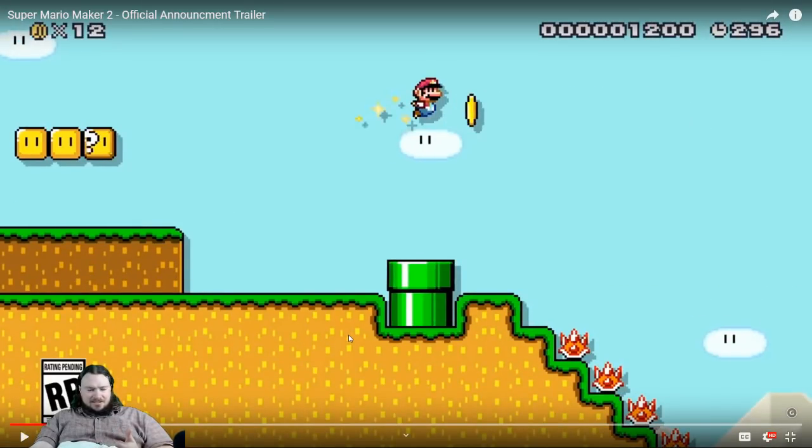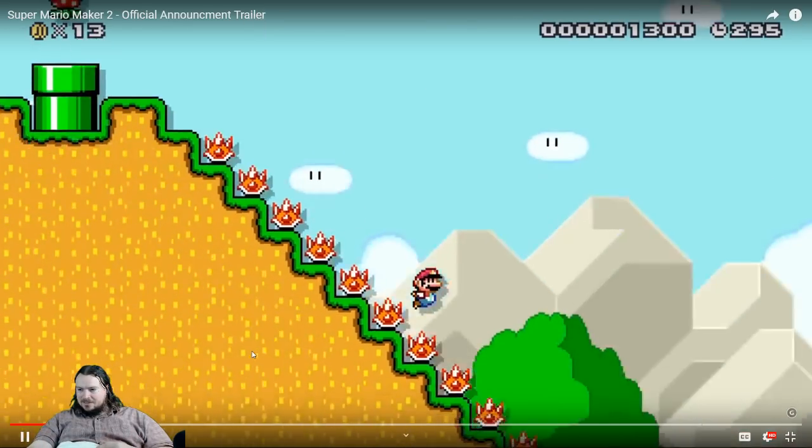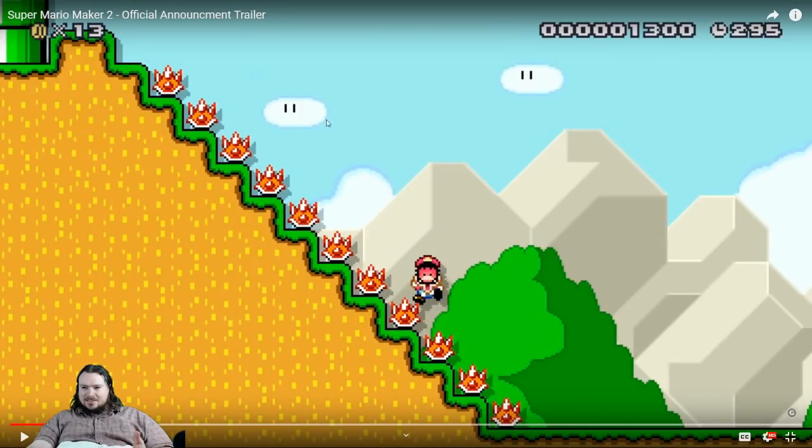Right off the bat, it is nice that it looks like it's the same physics. Obviously we can't be sure until we play the game, but it looks the same, so that's good. Also, this guy stopped holding run halfway through his jump where he'd have picked up a helmet. What a dumbass.